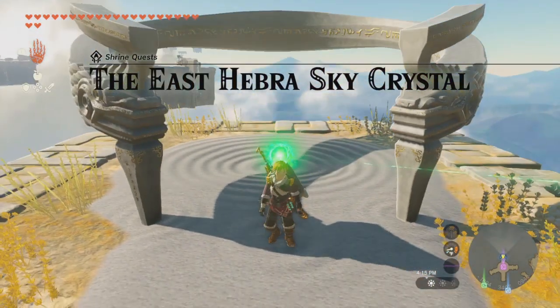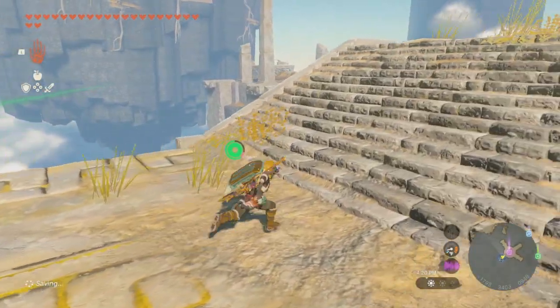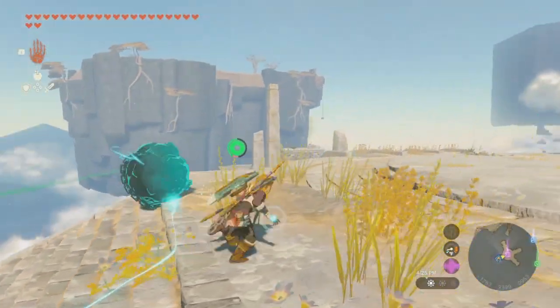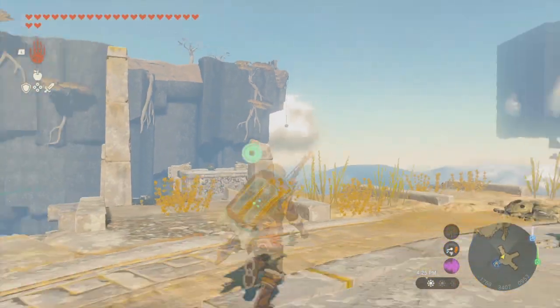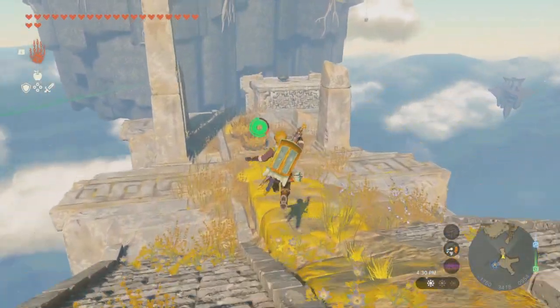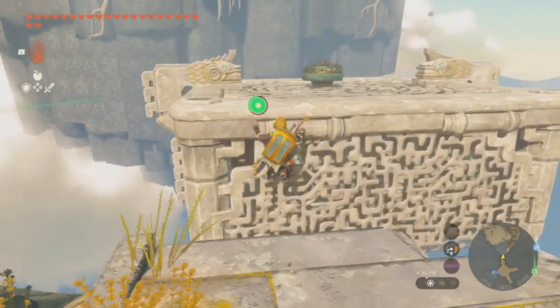Alright, we're in the East Hebra Sky Crystal. We need to get this shrine orb — wherever it is, it seems to be inside the island next to a Kolrog thing. By the looks of things, here is a fan that we're gonna have to attach to this bad boy.